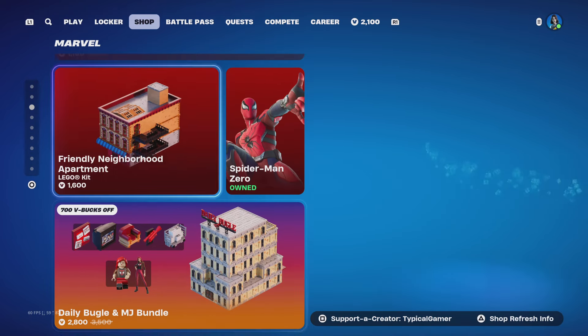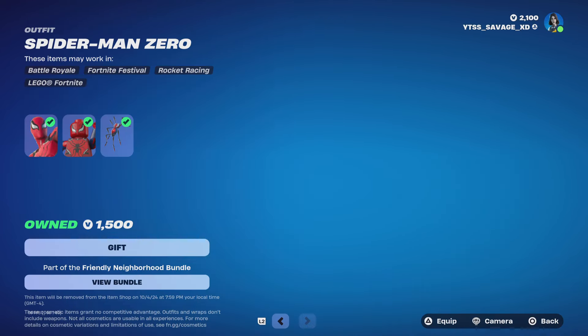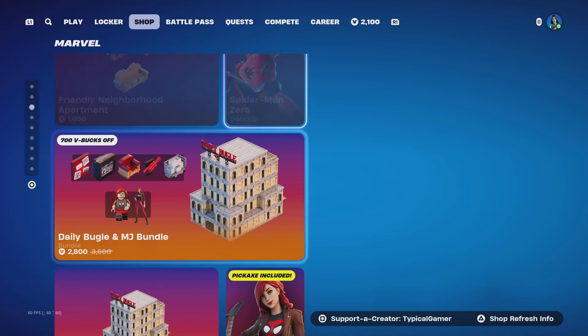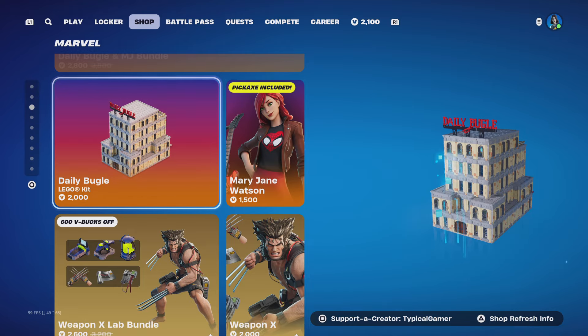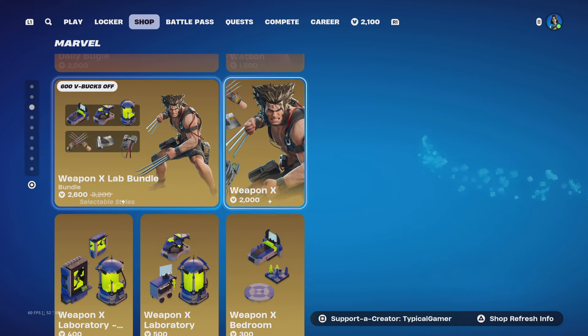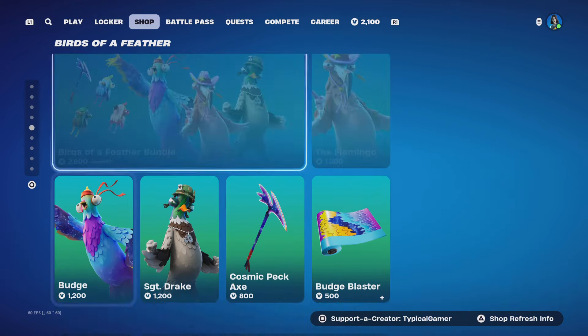We still got the Friendly Neighborhood bundle here as well, along with the Friendly Neighborhood Apartment. Spider-Man Zero is also here. We also got the Daily Bugle and MJ bundle, along with Mary Jane Watson and the Daily Bugle legal kit. Weapon X is still here, along with other stuff.